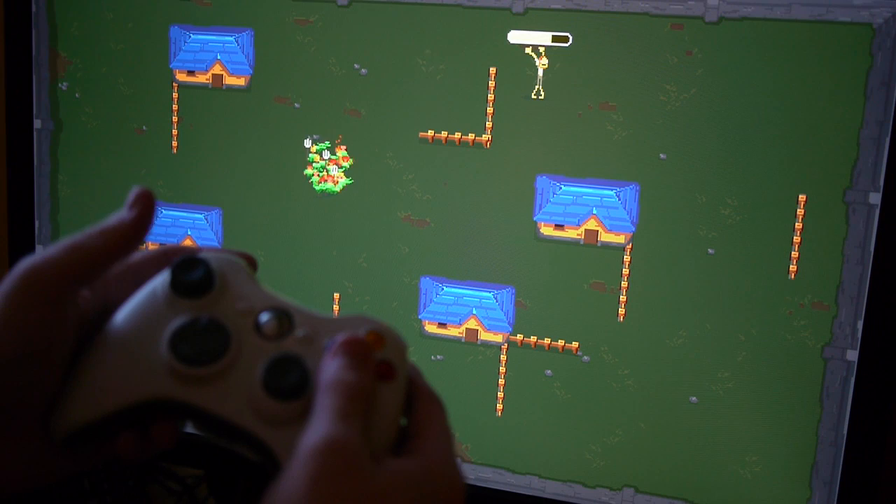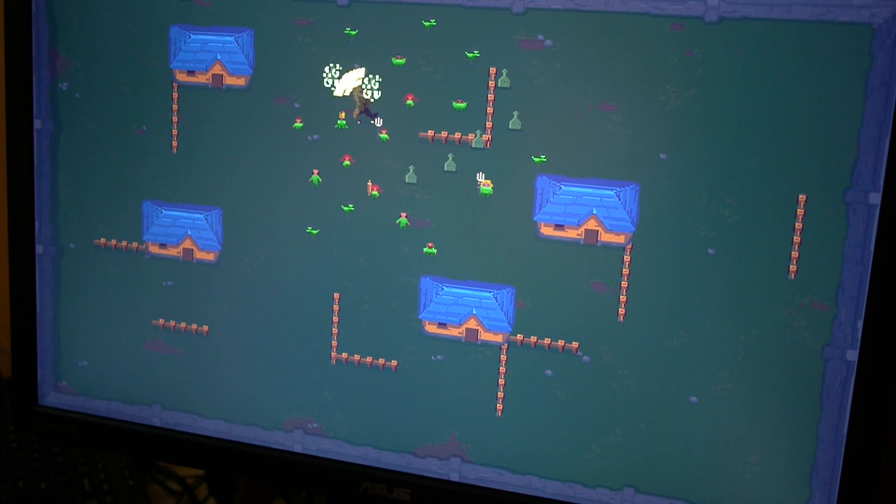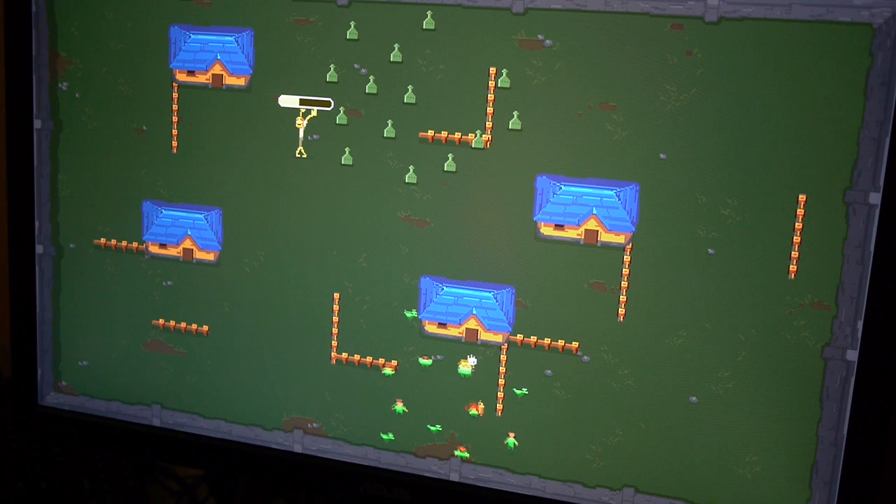The other thing the villagers can do is if you hold any button on the controller they'll spread out in a big group, and what that means is that it's a lot harder for the wolf to attack them when they're all spread out like that, because now the wolf can't hit them all in one hit.